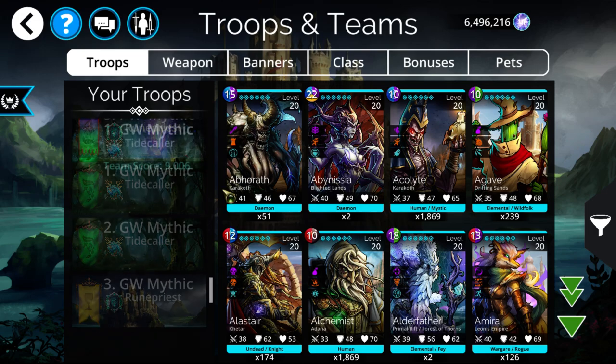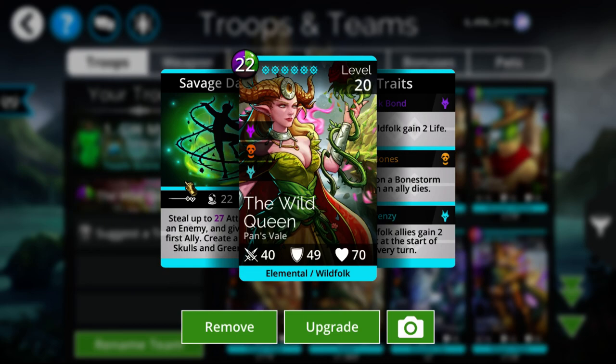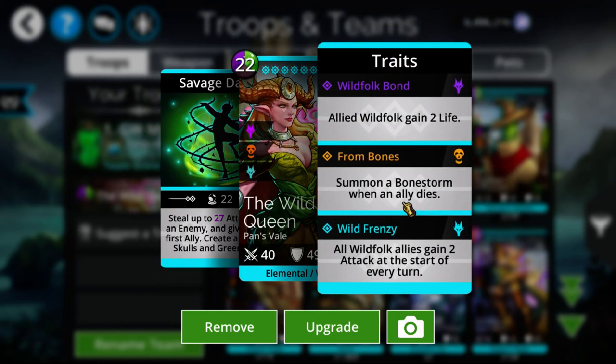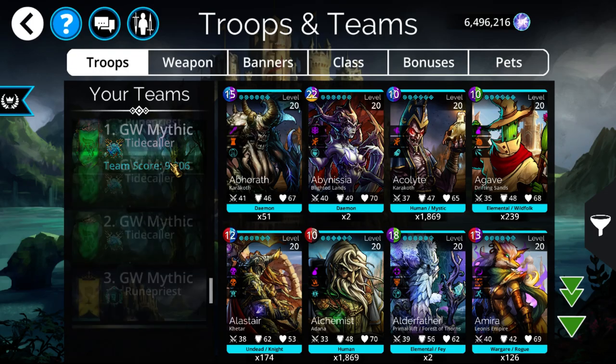Wild Queen is insanely good on Purple and Green Guild War days, and can theoretically be used on Brown as well. On Purple day she's used with Green Seer feeding into Wild Queen, and on Green day she's run similarly with Web Spinner feeding into her. In both cases you keep stealing attack from enemies and giving it to your first slot. On Green day, Web Spinner makes the first slot one-shot basically everything, while you constantly reduce enemies to near-zero attack.